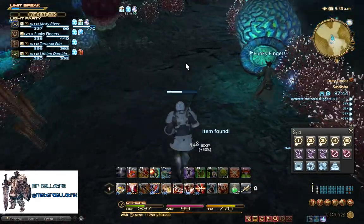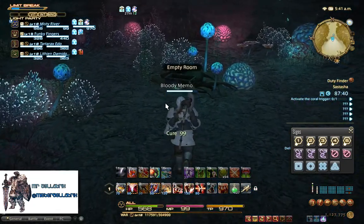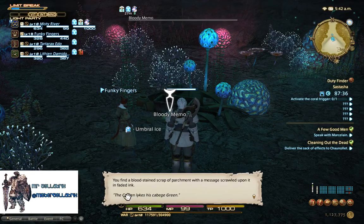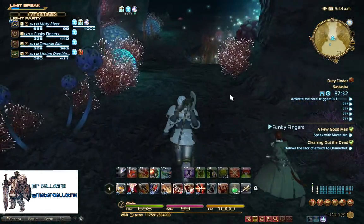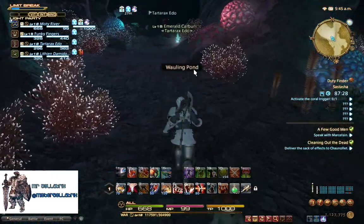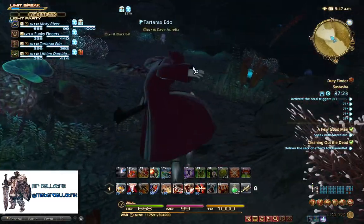After you've done this, you want to go back and read the memo. The memo will tell you what colour the captain likes his cabbage, and that's useful later on in this dungeon so you know what colour of coral to interact with.